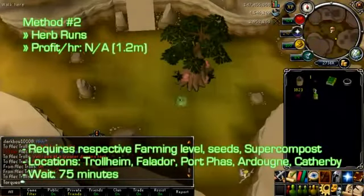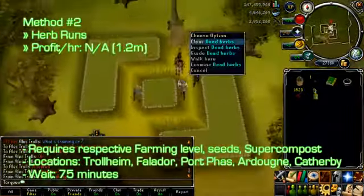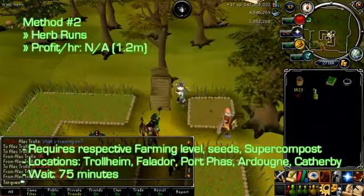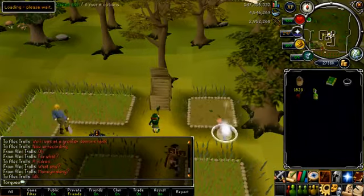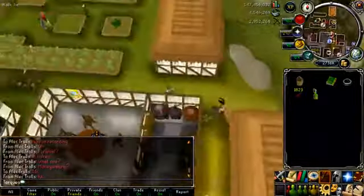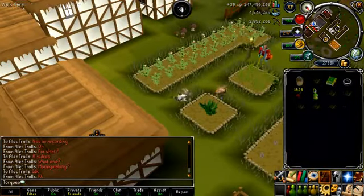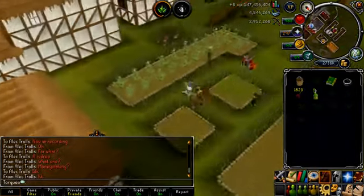The next method is herb running, and you can do this once every 75 minutes. You need the respective farming level for your seeds, and you'll also need super compost and the seeds. Each farming run can be done in 5 minutes or less, and the locations are on screen. For Trollheim, you'll need to have done My Arm's Big Adventure. Using Toadflax, which is my personal herb of choice, and Juju Farming Potions — which give a chance of getting 2 herbs every pick — I can get approximately 1.2 mil an hour.